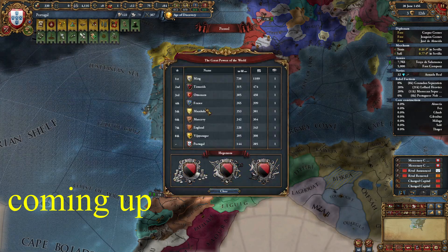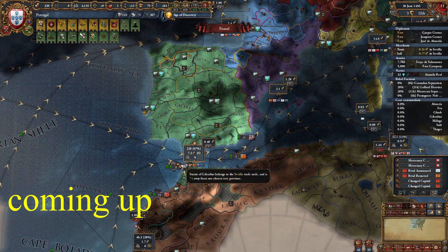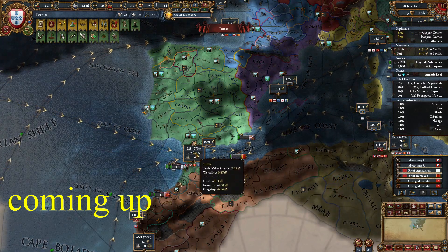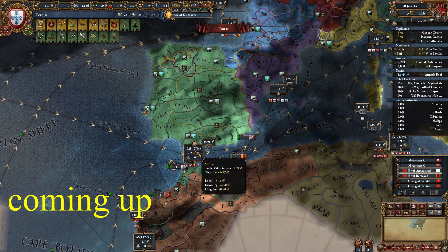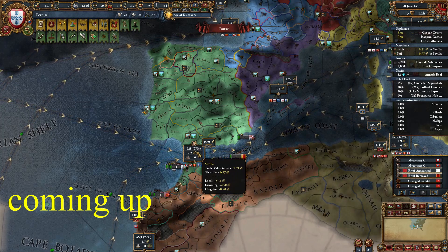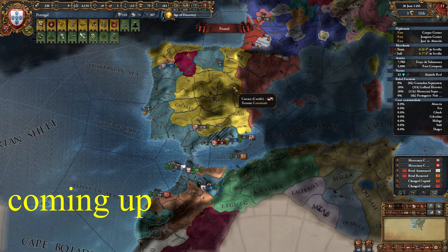As you can see, you more than doubled in size from the start of the game, you almost monopolized the Sevilla trade node, the 67% will go up over time to around 75%, and you substantially weakened your early game rivals Castile and Morocco.